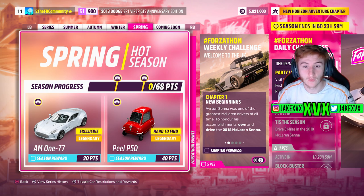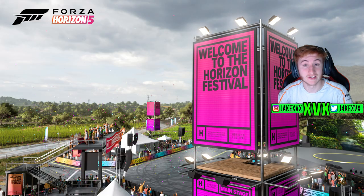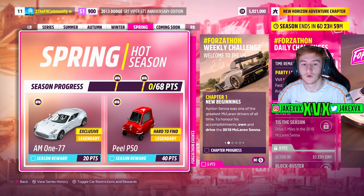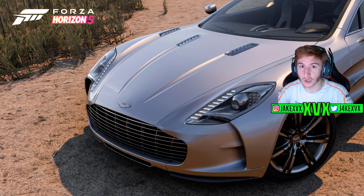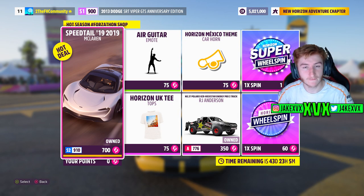On to the fourth and final week, which is spring, celebrating Forza Horizon 4. We can see the McLaren Centre in the weekly challenge. Here are screenshots of the temporary festival available that week. For 20 points, we can get the Aston Martin 177 — that is the fourth new car of this month, with more to come. And for 40 points, we can get the P.O.P. 50. Over in the Forzaathon shop for that fourth week: the McLaren Speedtail, the RJ Anderson Truck, the Air Guitar Emote, Horizon UK T, and the Horizon Mexico Theme car horn — I'm looking forward to that car horn. Here are a few more screenshots of the rest of the challenges available that last week.